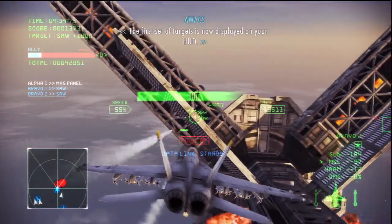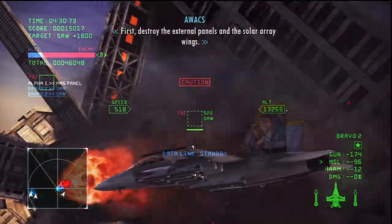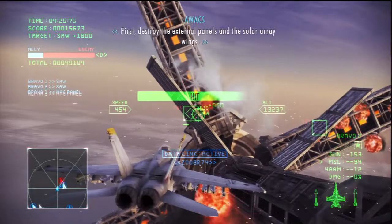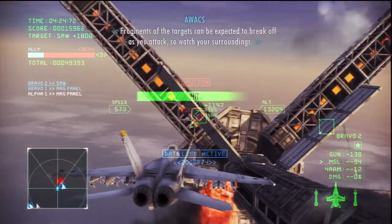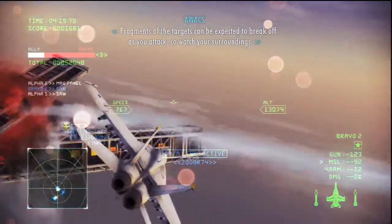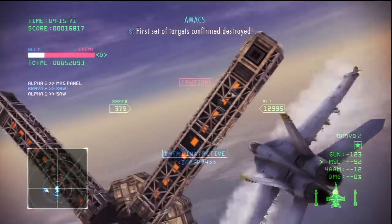The first set of targets is now displayed on your HUD. First, destroy the external panels and the solar array wings. The fragments of the targets can be expected to come at you during the attack, so watch for colliding with them. First set of targets confirmed destroyed.